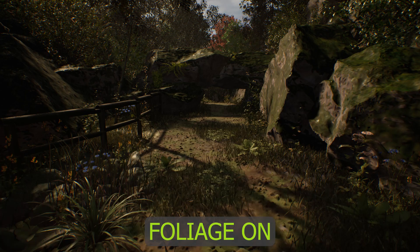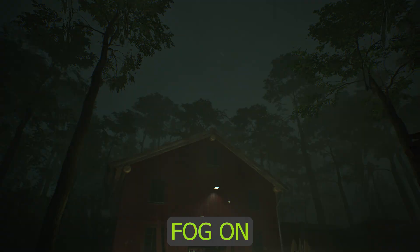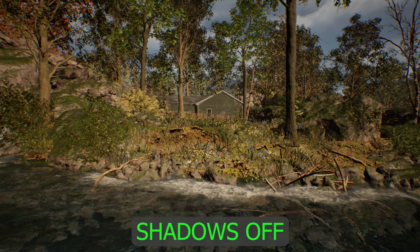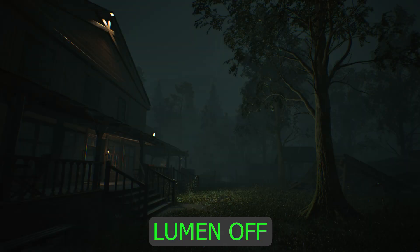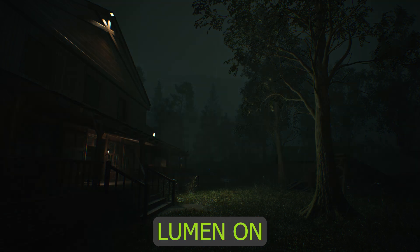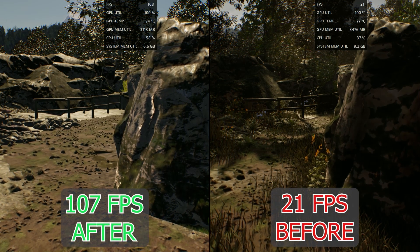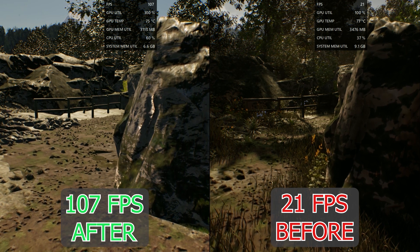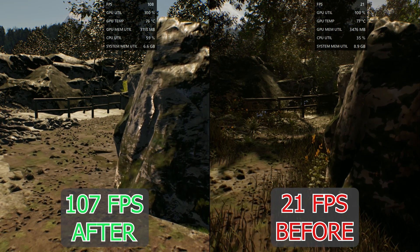Now let's test the game. These screenshots clearly show the difference between low settings and custom settings — as you can see most of the graphic settings are disabled. The FPS boost depends on the game scene. In some scenarios I measured 400%, and in other scenarios 200%, but at minimum you will see a 100% FPS boost.